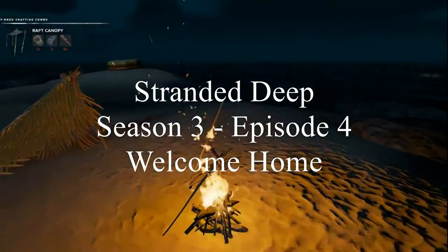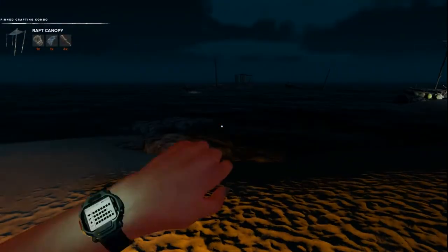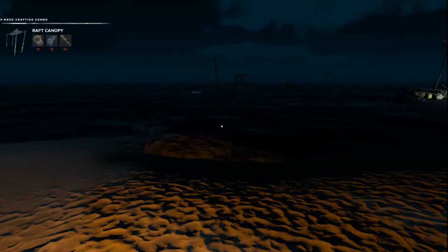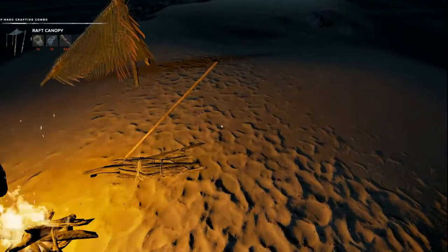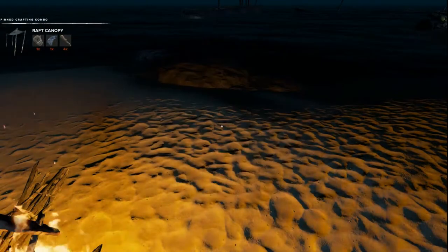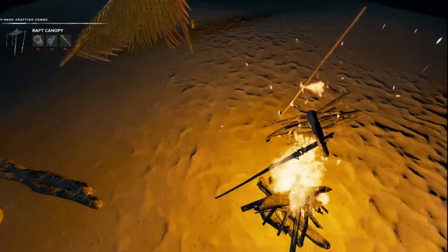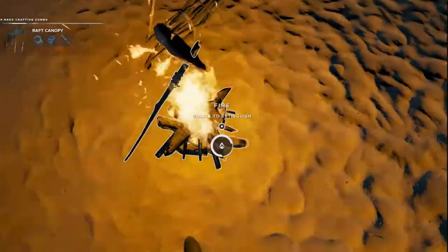Hey guys, RC here, welcome back to Stranded Deep. We're at about 4:23 — it used to tell you the days but I think we survived two days. I killed the giant crab and we're cooking that up. I've got one piece already cooked but we're not hungry enough to eat it yet — actually let's go ahead and pop that one now. You gain cooking skill by standing close to the fire while it's cooking.